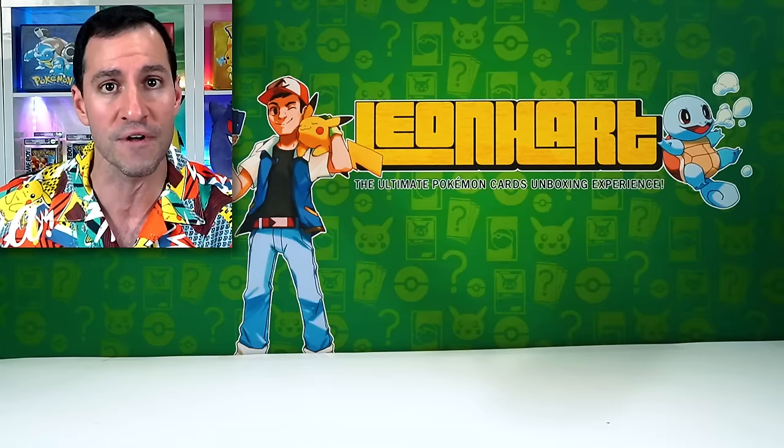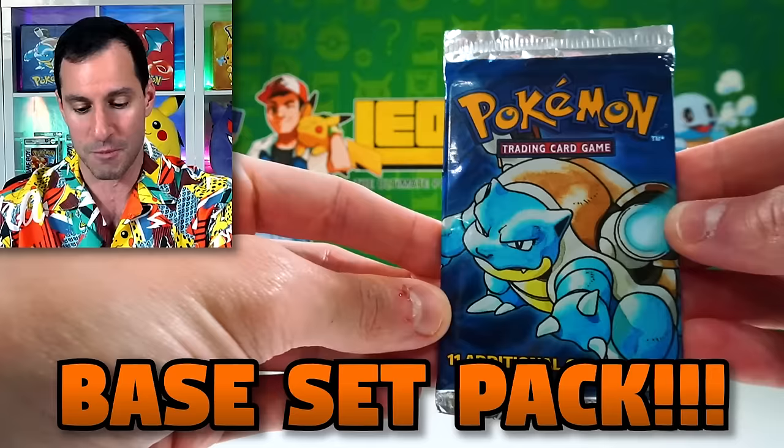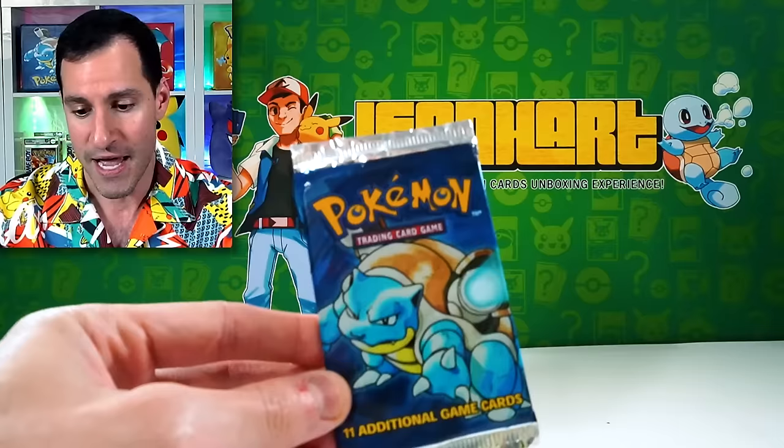I've got something for y'all at home. The first item is an original Blastoise base set pack. The second item — yes, there's two — is another base set pack, this time with Venusaur on the pack art. If you would like a chance at either of these two vintage packs, you've got to stay tuned.